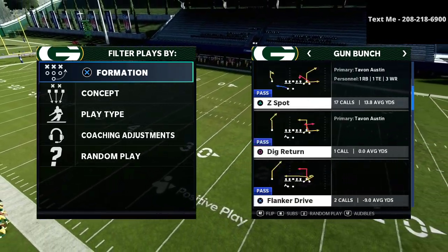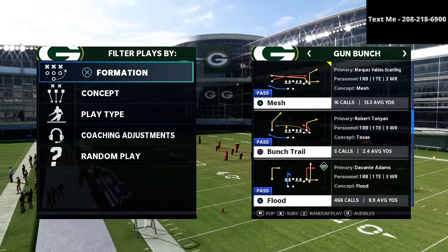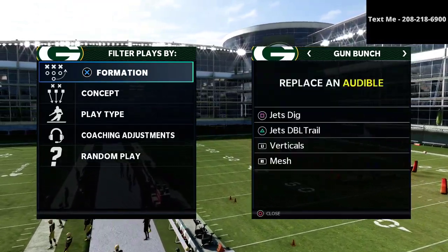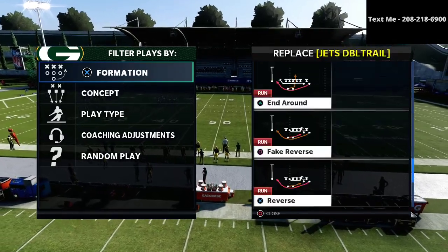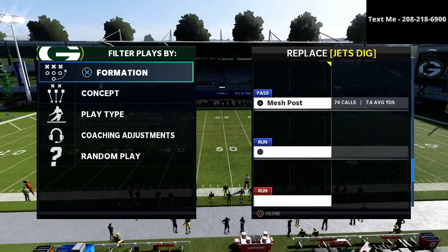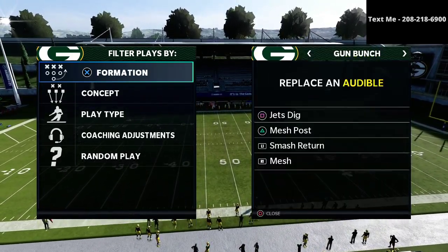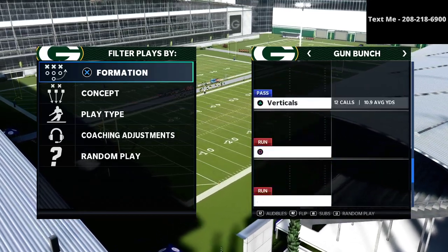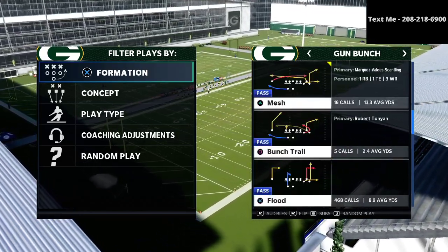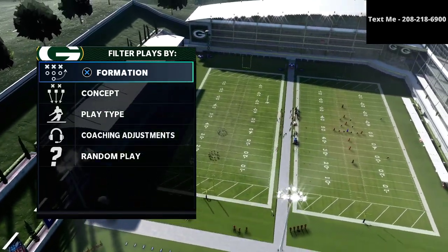What we're gonna be sharing with you is a way that you can do a really good job at defending a lot of different concepts out of the gun bunch. We're gonna be going over the mesh post, the Jets dig, the smash return, some other concepts like Z spot, and we're gonna start with Z spot because it's probably the most popular play people use out of the gun bunch.